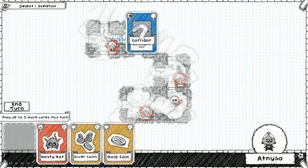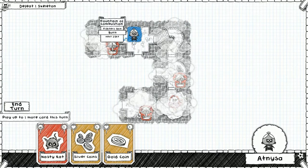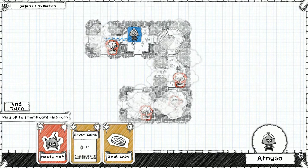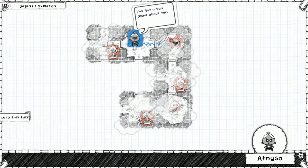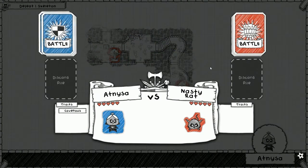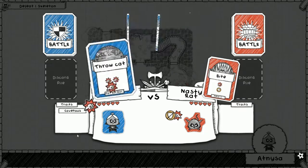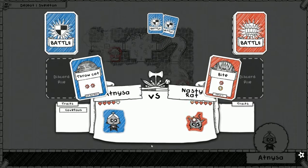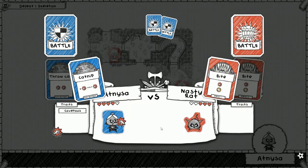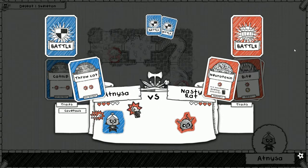I'm going to put the corridor here and one more item down. We'll go to the Fountain of Combustion unless I give Niza a reason not to. Cat versus rat — it has an unblockable bite. Let's throw the cat — Covetous, plus one loot choice, that'll help us. Another unblockable bite, so let's do Catnip for a bonus attack, then Throw Cat and the game's over.